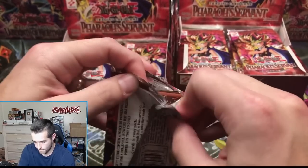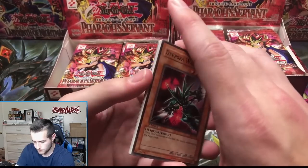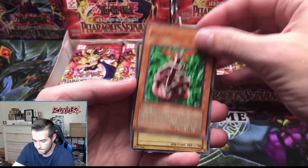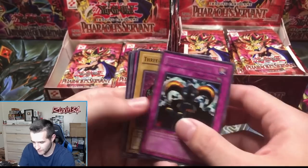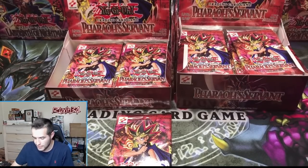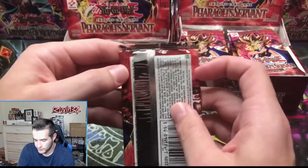First pack — Deep Sea Warrior, Kiseitai, Oni-Tank Ruxin 34, Dokuro Yaiba, and a Skull Invitation — another rare. Our fourth retail pack has not pulled a foil. What are the ratios, about one every four or one every five? We're just hitting ratio right now — no foil yet. Next up, first edition hobby Pharaoh's Servant — let's go.